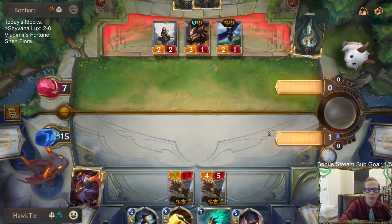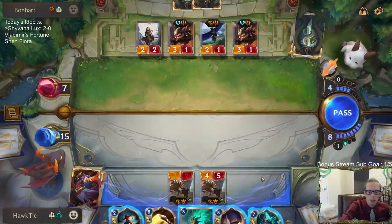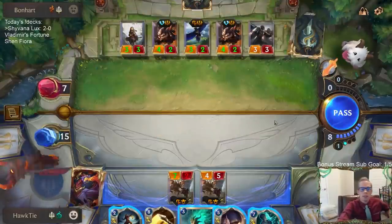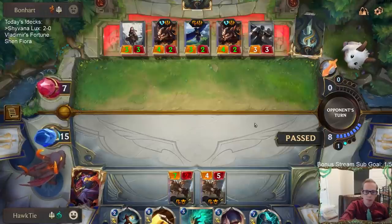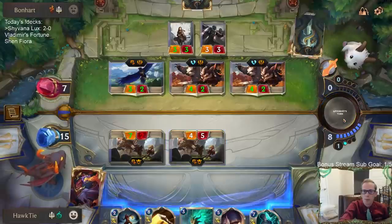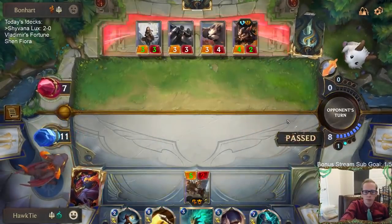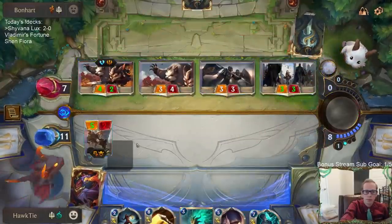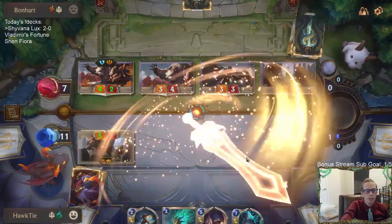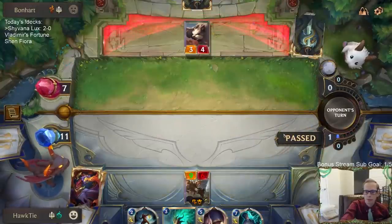Unspeakable horror looking pretty good against those scouts. I would like to play something first but I don't really have anything. My plan is just going to be judgment. We'll kill a lot of them and all the fury will make this dragon pretty big. GGs. I wanted to draw any cheap unit to play and then play blighted caretaker the next turn.